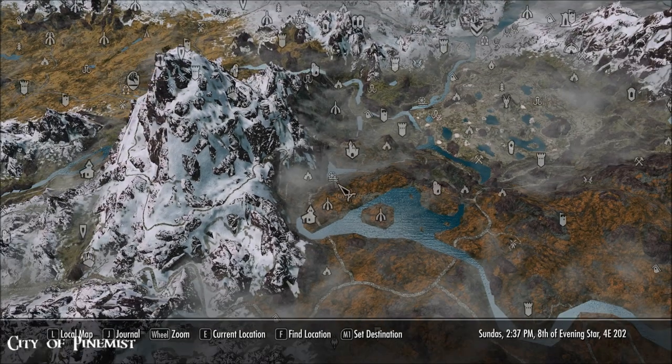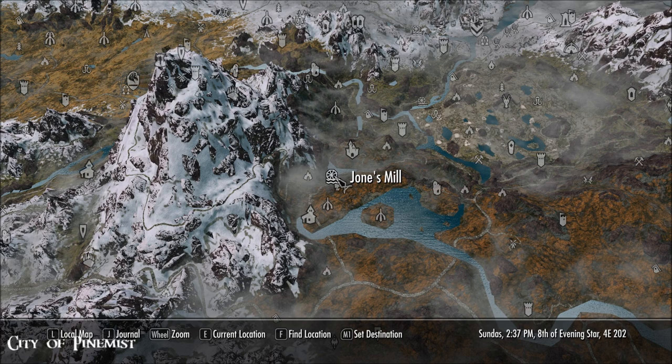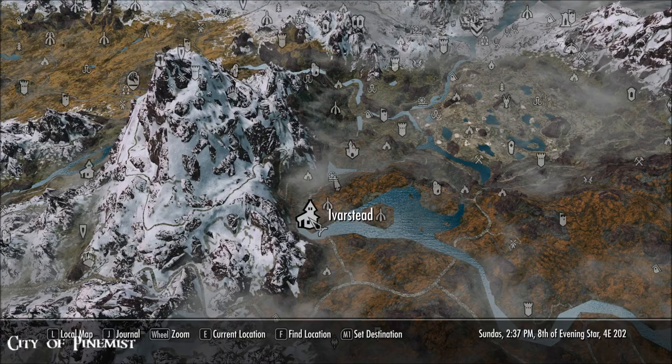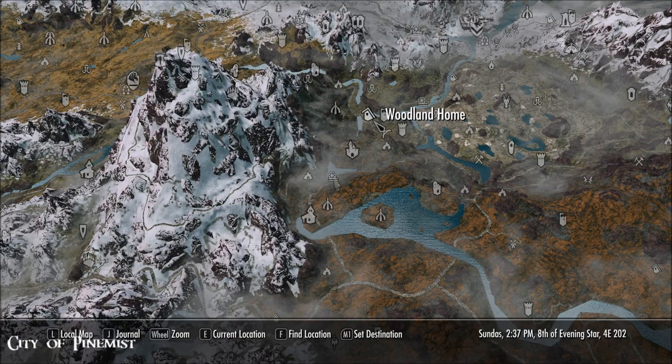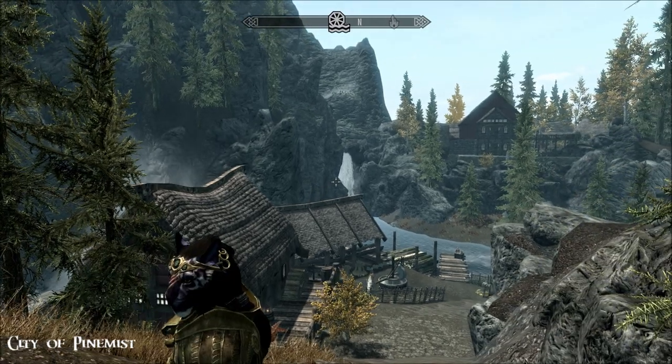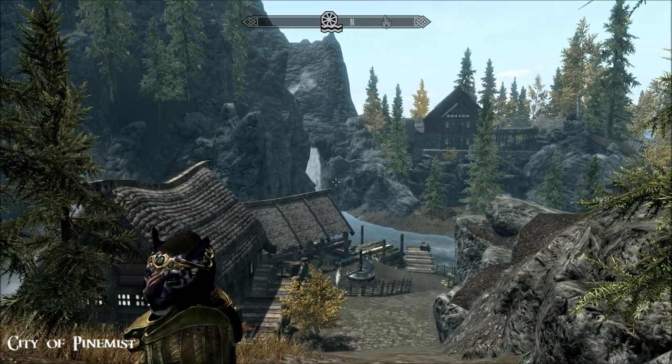I'll show you where we are. Right here there's Pine Mist. This is part of it - Jones's Mill. There's Peak Pine Cavern, Shroudhearth Burrow and Evastead right there so you can see where you are. This is quite an old mod actually but wow, you wouldn't think so. It's really well done.